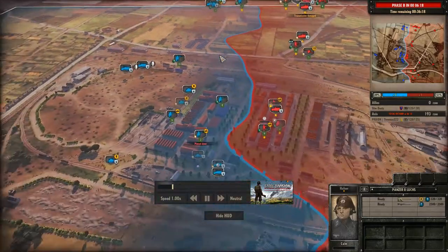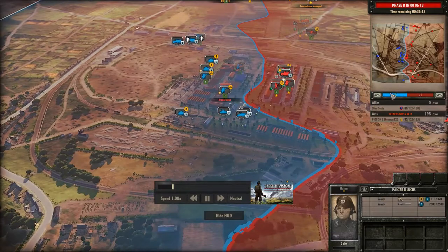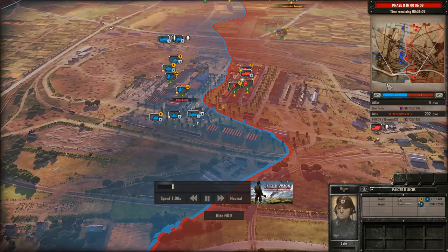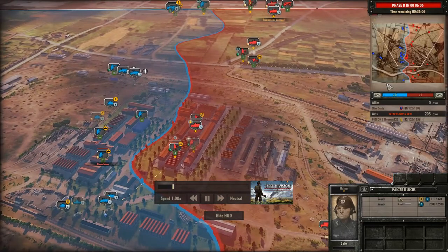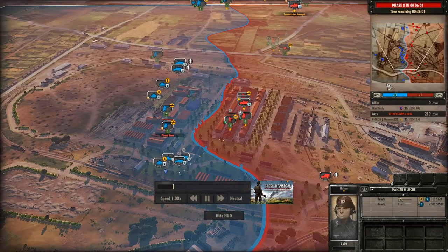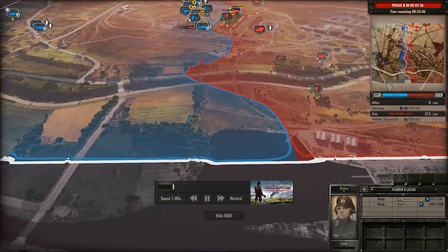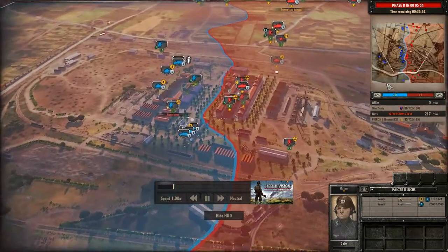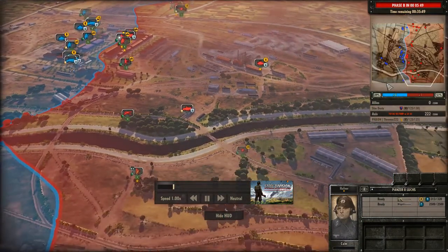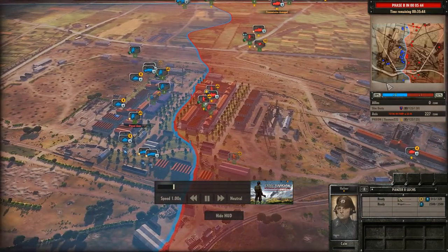Still going on in the factory — Slim Dusty is really trying to get that Flampanzer out. He's very conservative with his Stuarts. If he was moving just a bit north, he could start popping down some rounds. The Flampanzer fell back into the center factory area. Now the Cromwell and Stuart are flanking down south with half-tracks — not really looking good for Pigeon. We also see a PAK 38, which is keeping those Stuarts from being too aggressive.